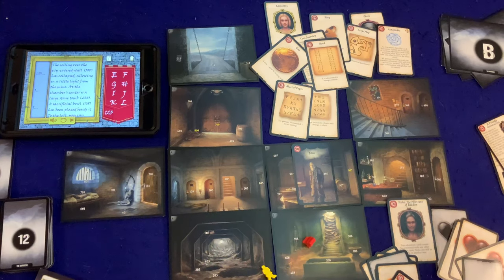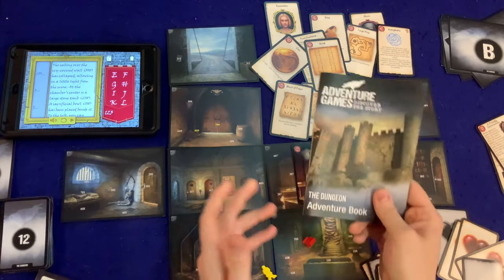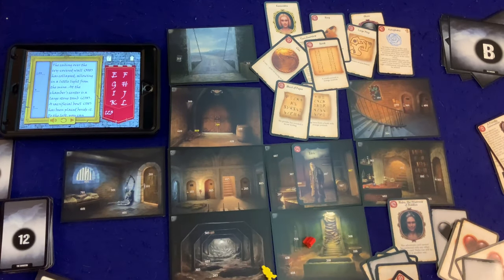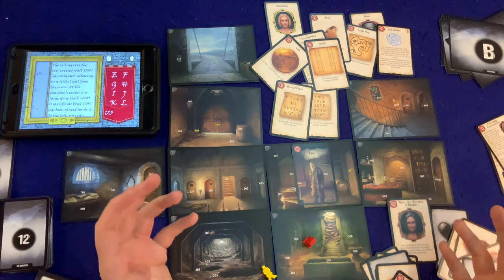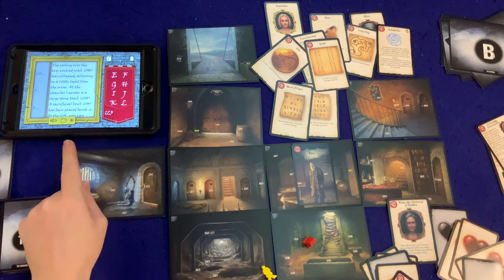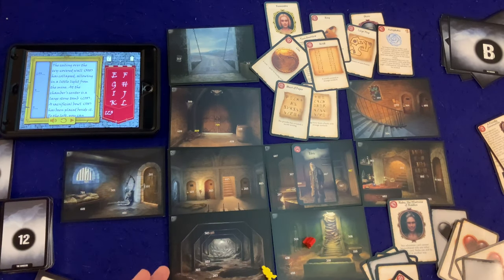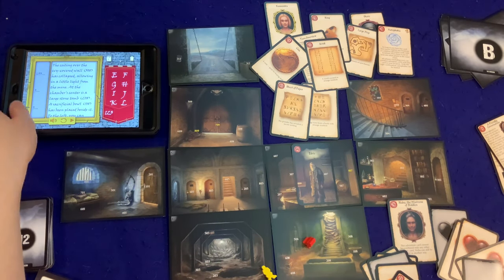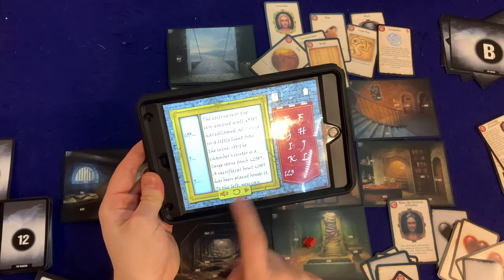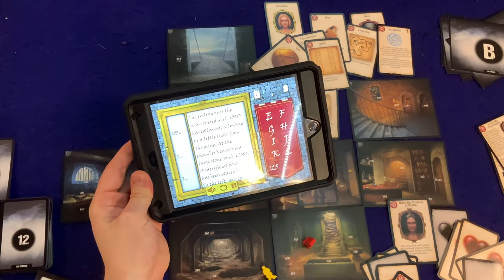Welcome back to Part 2 of Adventure Games: The Dungeon. If you haven't checked out Part 1, I'll post a link, but we are going deeper trying to find this guy in the dungeon. To get you caught up on where we were, I'm just going to play the last message — you can see how easy it is to leave the game and come right back to it because it's still up on the app, which is nice.